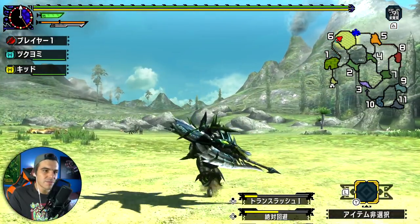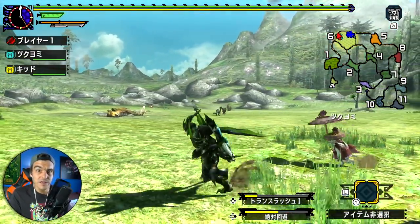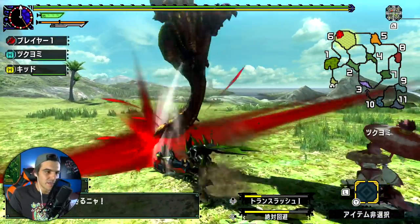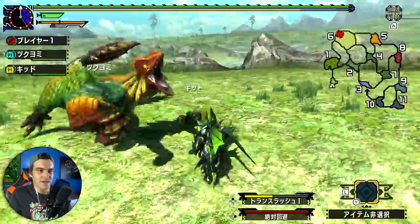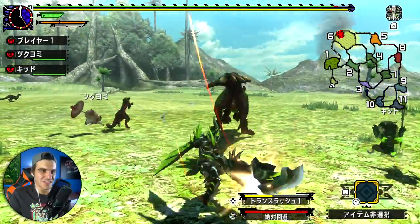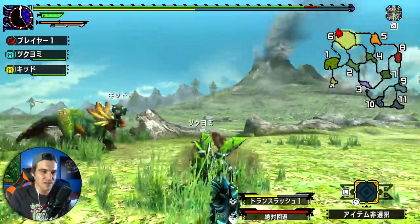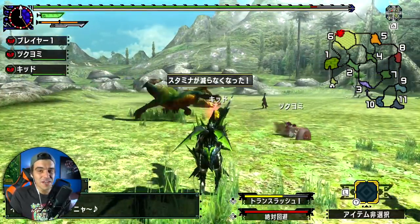It looks like it's going to jump into Area 6 with us — who's hunting who here? I've become the monster being hunted. If you're new to Monster Hunter, the combat can seem simple against smaller enemies, but when you meet a real monster it gets tricky. You have to dodge, move around, and watch your health bar at all times because one hit can take you out quickly.